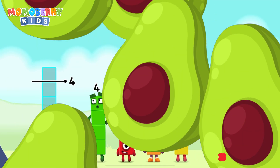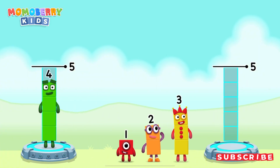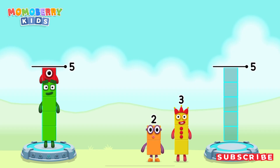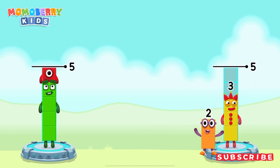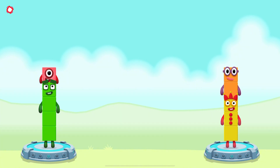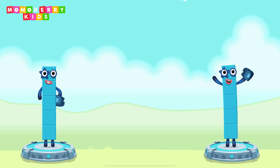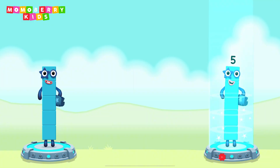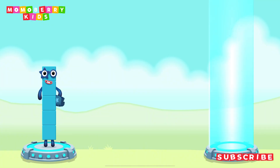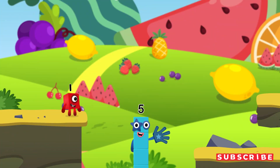Share the number blocks evenly to make two groups of five. Four, one, three, two. Correct! Four plus one equals five. Three plus two equals five. Five equals five. High five! Yes! You got it!